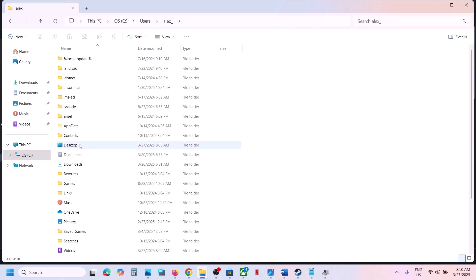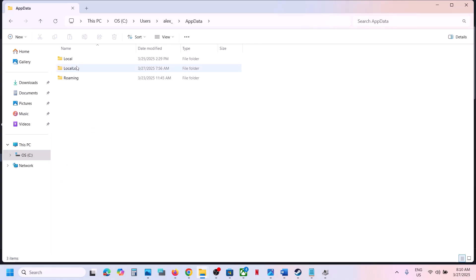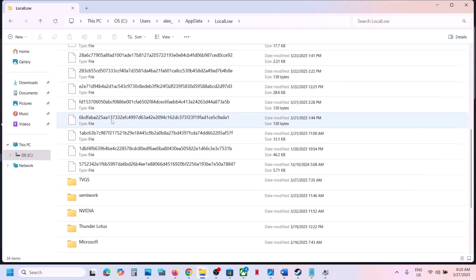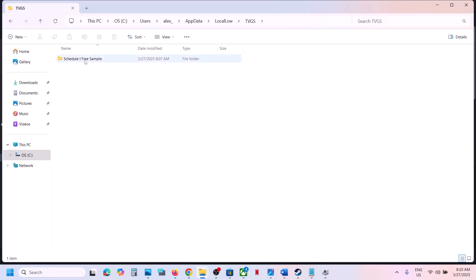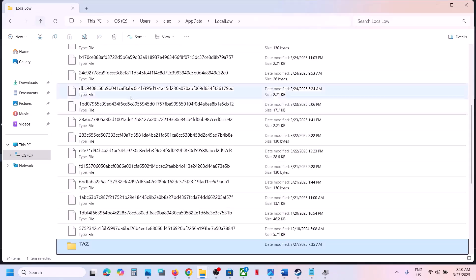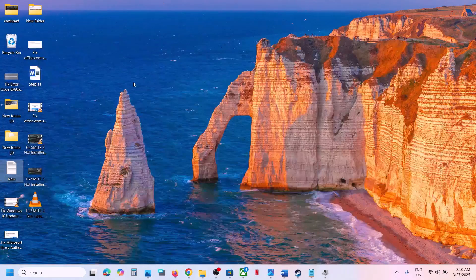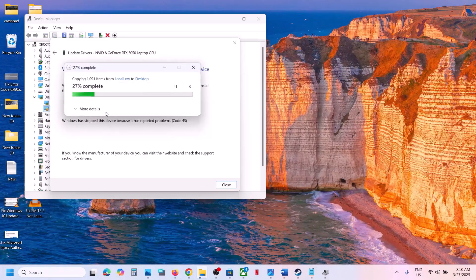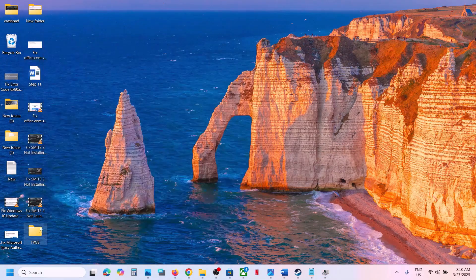To do this, open File Explorer, go to This PC, open C Drive, open the Users folder, then open your username folder. Open the AppData folder — if you don't see it, click View, select Show, and put a check on Hidden Items. Then open AppData, open the LocalLow folder, then open the TVGS folder. This is where you can find the save game files. Create a backup of this complete folder — copy TVGS and paste it to the desktop.